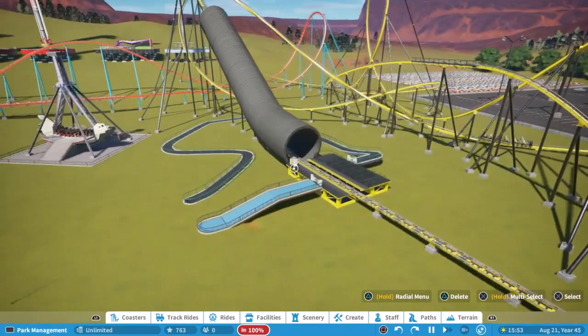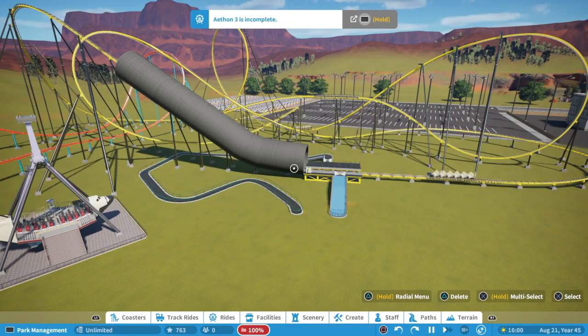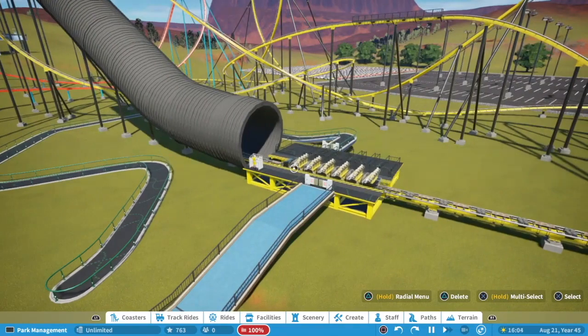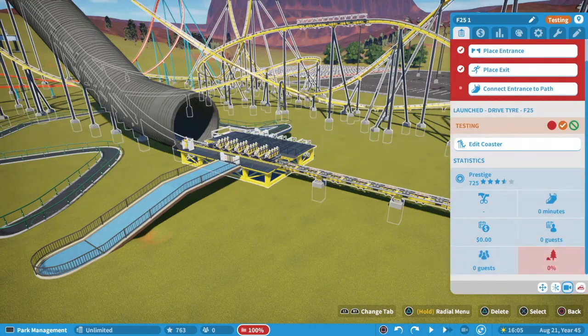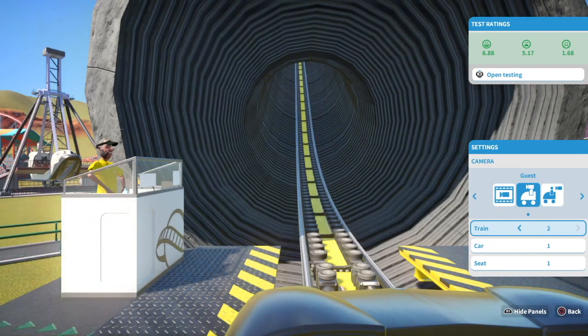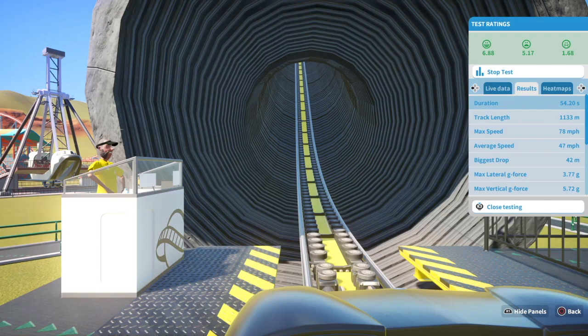This coaster is inspired by the Hulk, and also by a ride that Matt Lowne made on his Velocity Lake series — the red launch coaster. Let's look at the stats real quick — there are a couple of cool inversions I did in here. I don't know how realistic they are for real life, but I think they're pretty cool. Max speed 78 miles per hour, average speed 47, biggest drop 42 meters — so it's not a real large one. Number of inversions five, airtime count just one. Let's go ahead and get started.